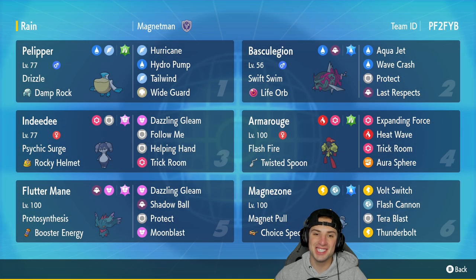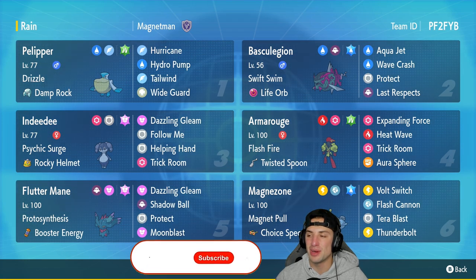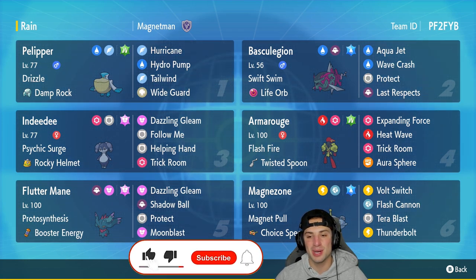What's going on YouTube, Jeans here back again bringing you guys some more competitive ranked double battles for Pokemon Scarlet and Pokemon Violet. In today's video we are rocking out with a Choice Specs Magnezone team for you guys to use on the Regulation D ladder. If you enjoy the content, make sure you support me by leaving a like and click that big red subscribe button.